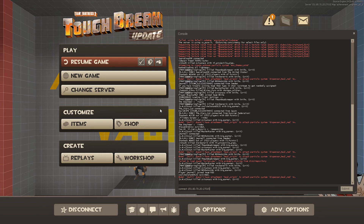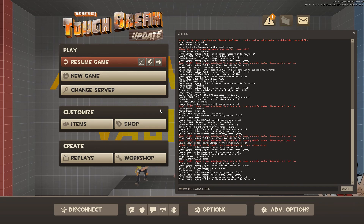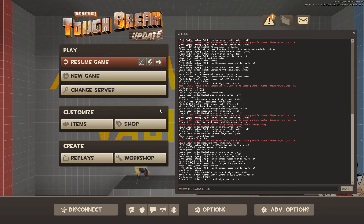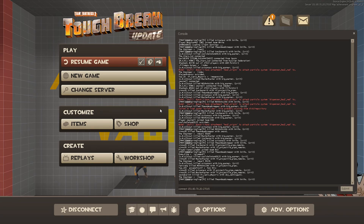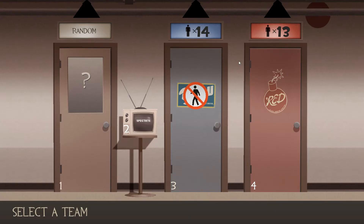If you're not familiar with it being called the tilde key, you're gonna want to type 'connect' and then this IP right here: 151.80.70.20 — sorry, I just completely read that wrong. The correct IP is 151.80.70.20:27015. Hit enter and you shall connect, as long as the server is not full.